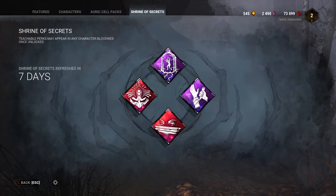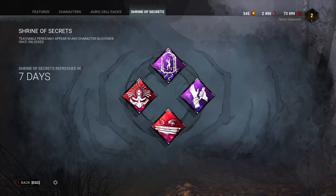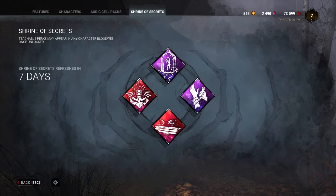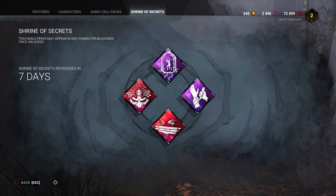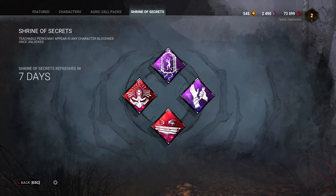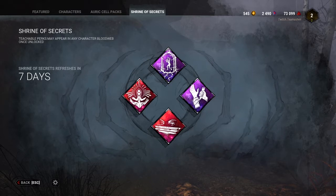Hey guys, this is Paul from Ashton Phoenix. This is our new weekly series focusing on the Shrine of Secrets. Basically, what happens if you don't know, every week Behavior releases four teachable perks that you have the opportunity to buy whether you have them or not.